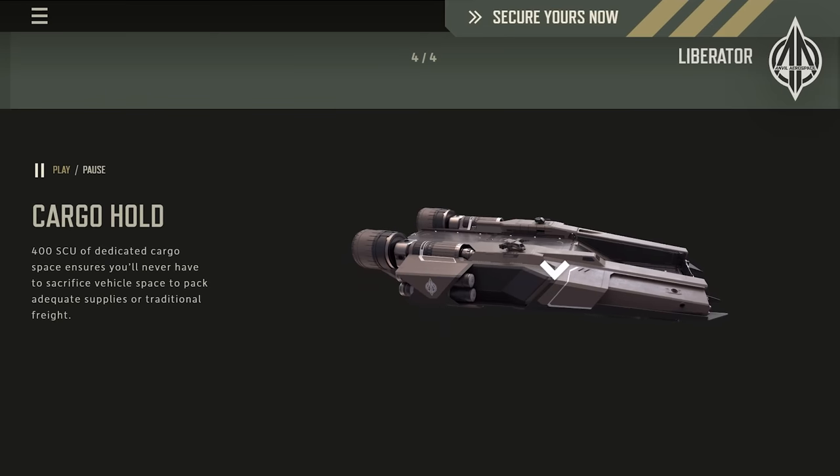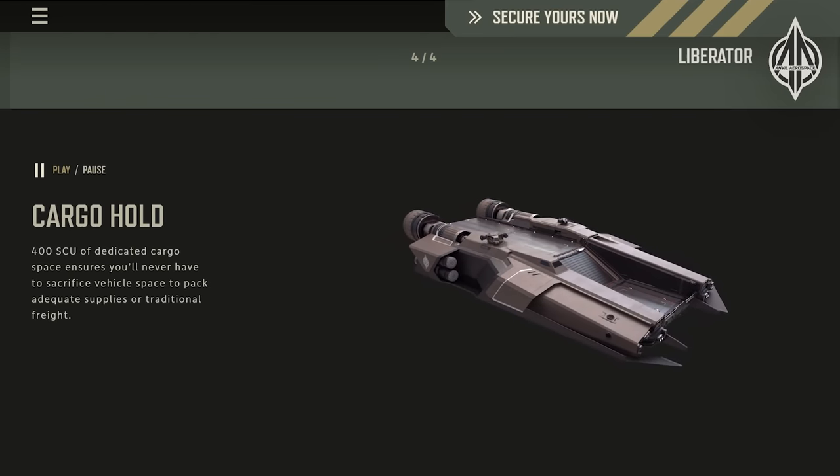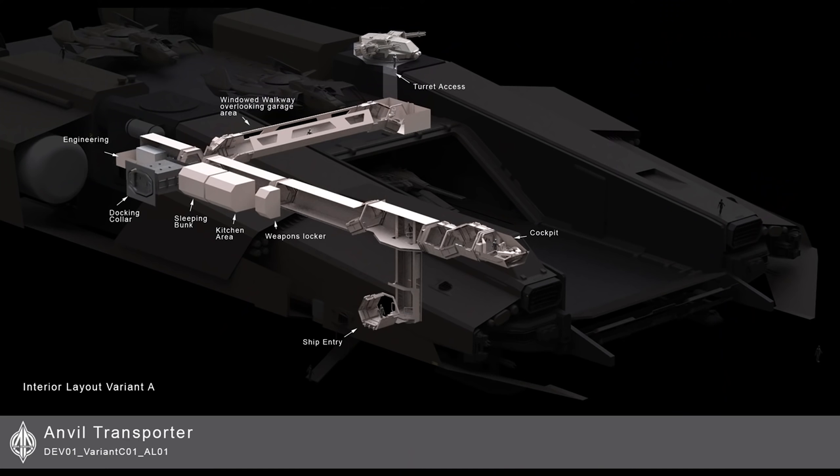And if not, you can still put a load of small ships on there — a load of snubs. You get your 85Xs on there, probably your Pisces, your M50s. You can fit them out to be little fighters if you want to go the full combat route, running this as a pocket carrier rather than a transport ship. And that's what this ship is to a lot of people — a pocket carrier, but it can also have ground vehicles, a load of troops, a load of cargo. It's super multi-role with super utility.